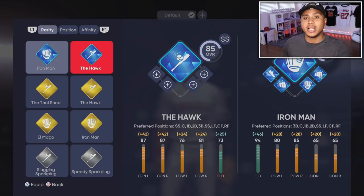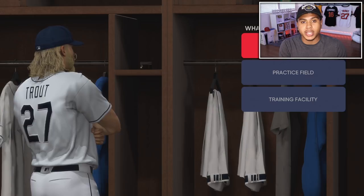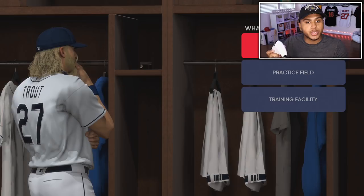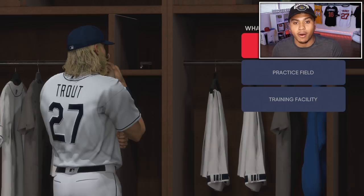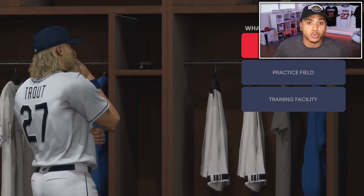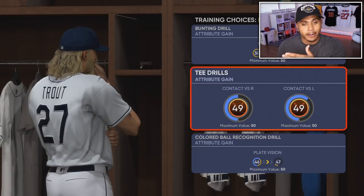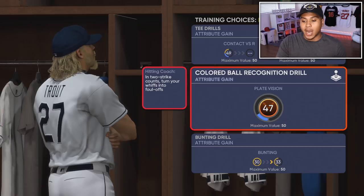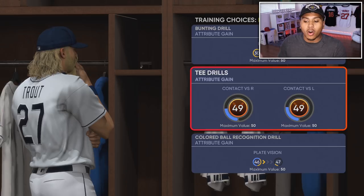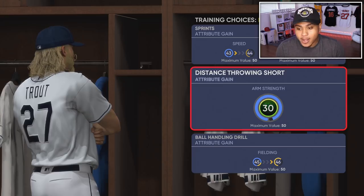Now I'm going to Road to the Show to show you how to upgrade your player. You can get your ballplayer really good by just getting the diamond archetype and adding equipment and perks, but you can get his stats much higher by playing Road to the Show. On off days you get training moments throughout the season. You can upgrade your hitting stats, and once you get up to 50 out of 50 on contact or whatever stat, you're pretty much maxed out. Move all of these stats through 50 and you'll get the best maxed-out stats for your ballplayer.